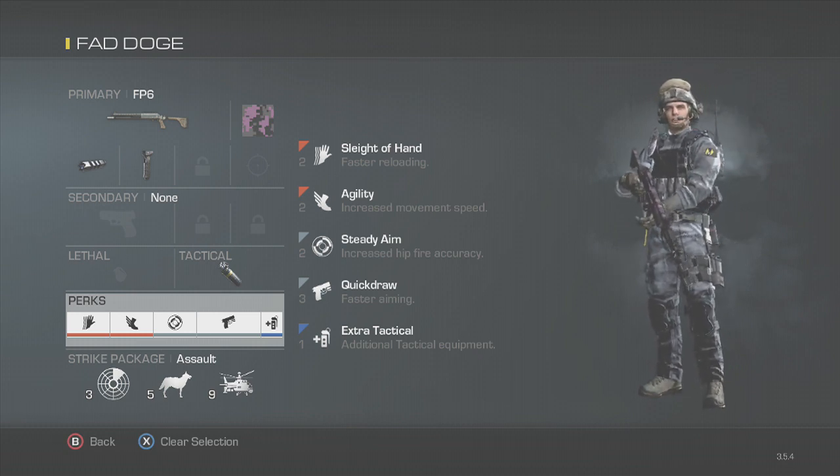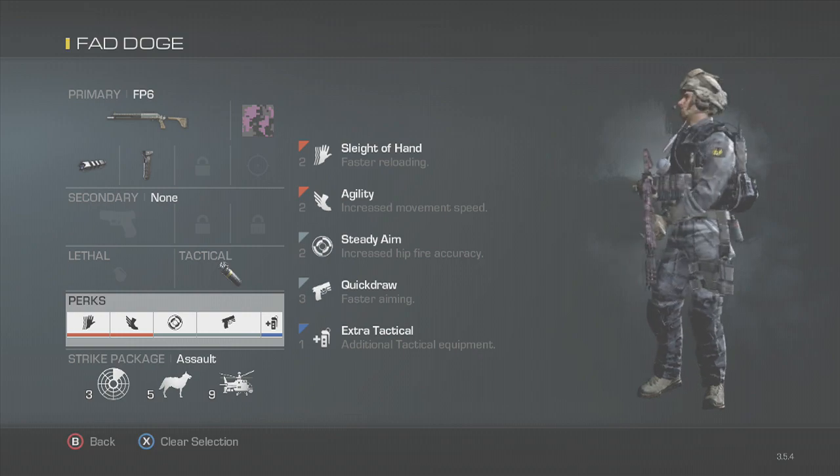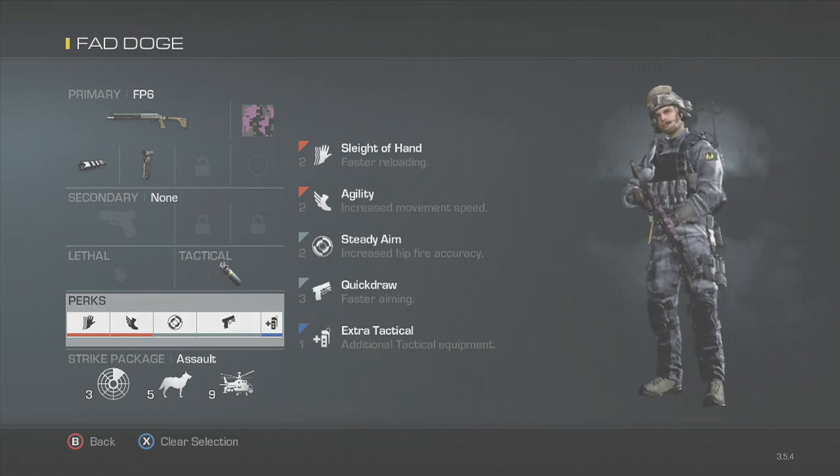Sleight of Hand, Agility, and Quickdraw are just things to speed up your processes — pretty self-explanatory. Extra Tactical gives you the extra concussion for those situations around the corner. And Steady Aim, as usual, if you have a shotgun it's nice to have it on.